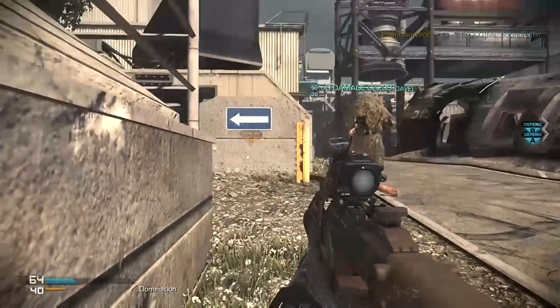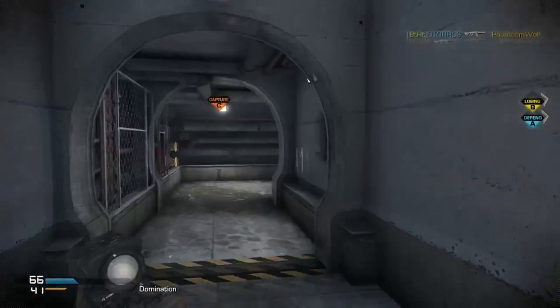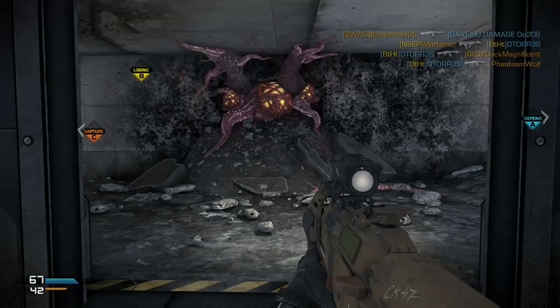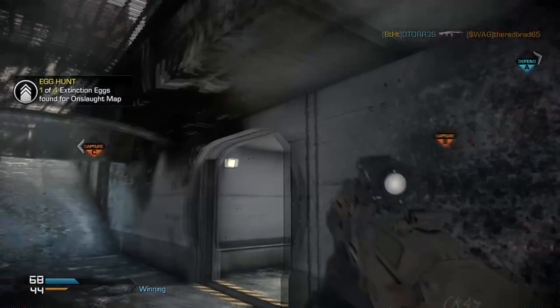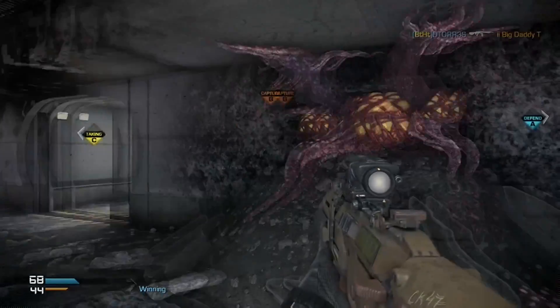Hey, what's up everybody? This is CombatNinja23. I'm doing this video because I found a cool little Easter egg on the new Onslaught map pack. You see right here on this map, it's the little egg sack from the extinction mode. And I shoot it, and I get 'Egg Hunt 1 of 4 found.'